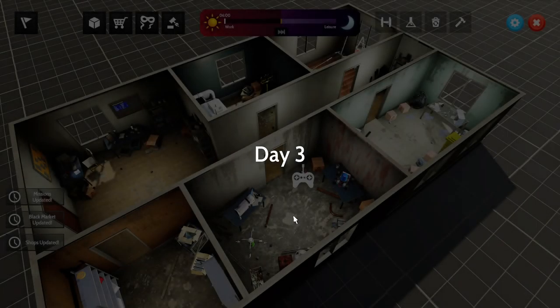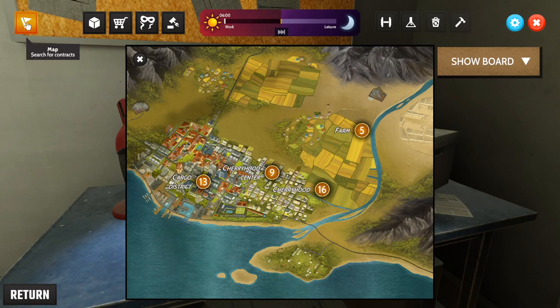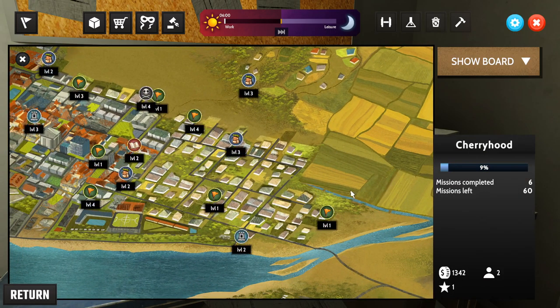Moving on to day three — a full day to show off the other sections. On the map I still haven't got access to everything, and I've only completed about nine percent of it. There are six divisions in here to do.